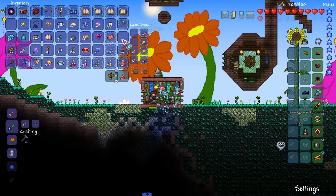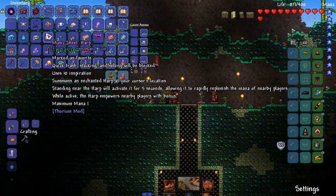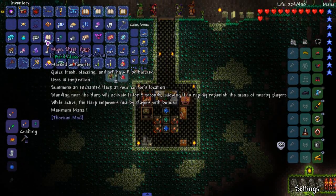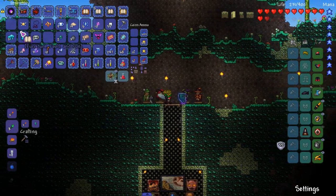So we got a new book here. Summons an enchanted harp at your cursor's location — standing with the harp will activate it for five seconds, allowing it to rapidly replenish the mana of nearby players. So pretty much not really useful for us, but it would be useful in multiplayer.